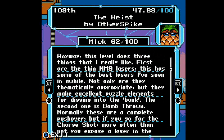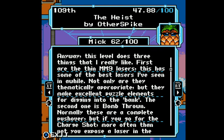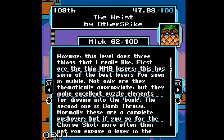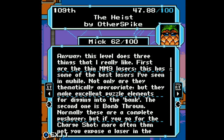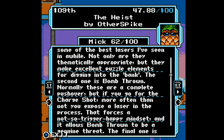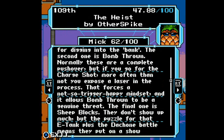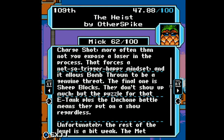Anyway, this level does three things that I really like. First are the Mega Man 9 lasers — this has some of the best lasers I've seen in a while. Not only are they thematically appropriate, but they make excellent puzzle elements for digging into the bank. The second is Bomb Throne. Normally these are a complete pushover, but if you go for the charge shot, more often than not you expose a laser in the process that forces a not-so-trigger-happy mindset. It allows Bomb Throne to be a genuine threat. The final one is Sheet Blocks — they don't show up much, but the puzzle for that E-Tank plus the Dachon battle means they put on a show regardless.